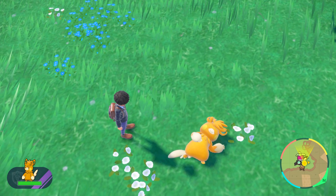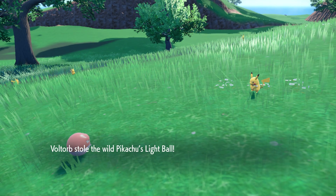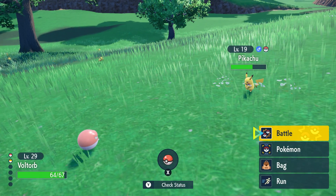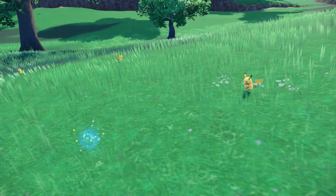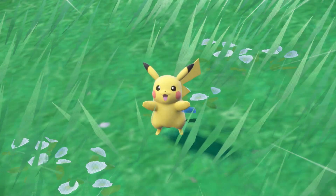There is a trick to getting multiple Light Balls from just one wild Pikachu. If you use Thief or Covet to attack a wild Pikachu that's holding a Light Ball and it lives, you'll have succeeded in stealing the Light Ball regardless, and you're able to run away from battle. Now if you run away and re-encounter the same exact Pikachu that you stole the Light Ball from, Pikachu will be at full health again and it's actually holding another Light Ball.